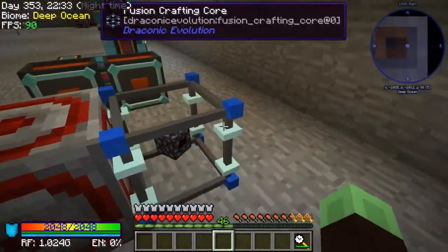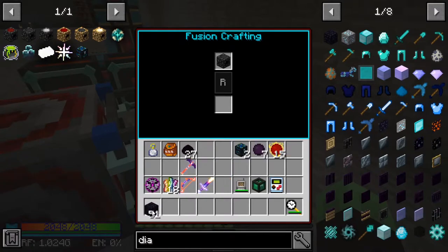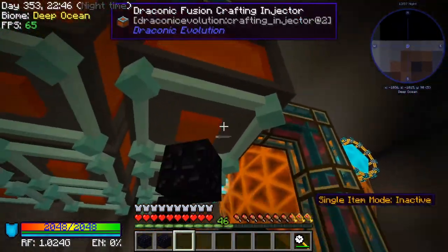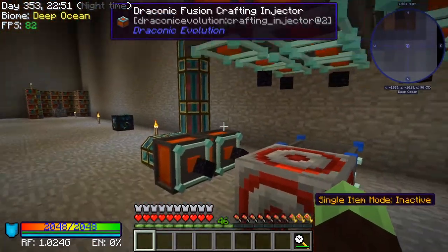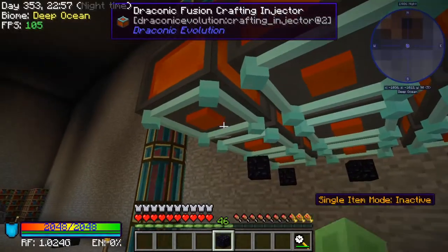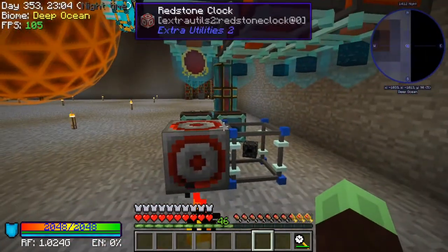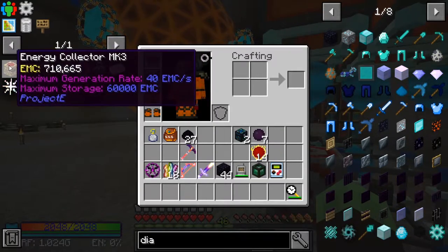Okay, so that's this tier. This tier is going back in — I'm assuming it's the same recipe. Seven. Three, four. I did it again somehow. And red matter — that should do it for that, and then we can move those.